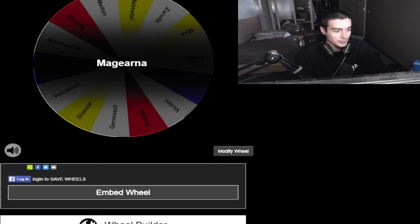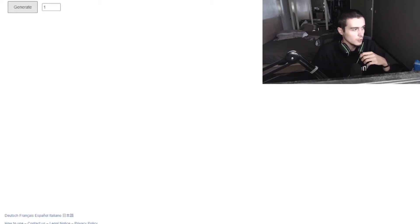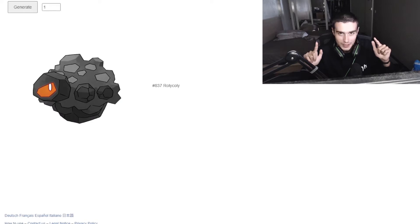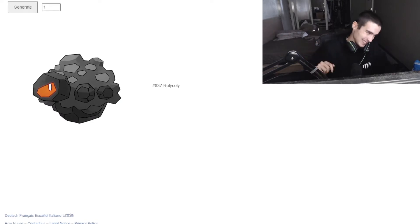Now I'm just going to get a random Pokemon from those available in Sword Shield. I'm going to put it into a random generator. Let's click generate one Pokemon and see what Pokemon I'm going to get. Three, two, one — bam. Generate. What is it going to be? Roly Coly. All right, well, I guess Roly Coly — welcome to the team.